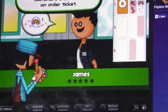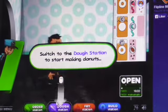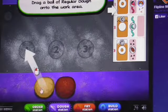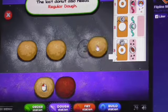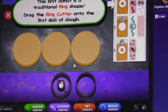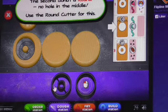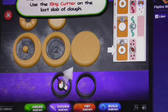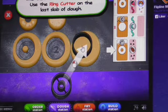You'll copy down each customer's order into an order ticket, as always. Great. Let's go to the dough station to make more donuts. Okay, regular and regular. So basically you have to use this one if there's a hole in it, and this one if there's not a hole in it.